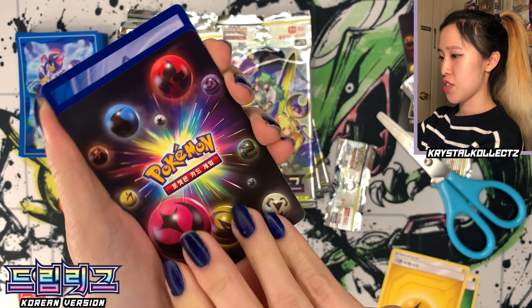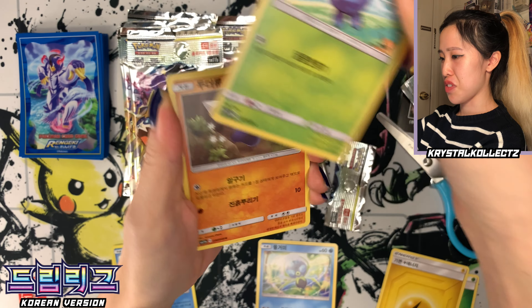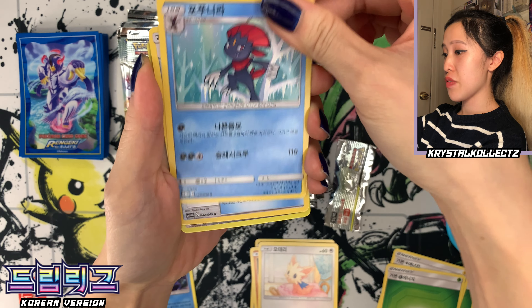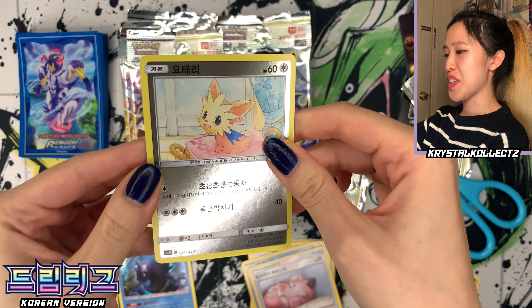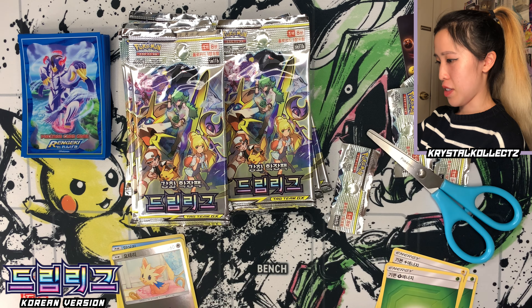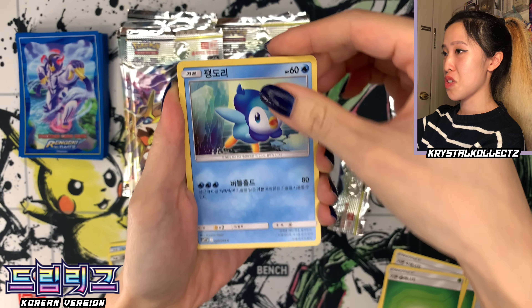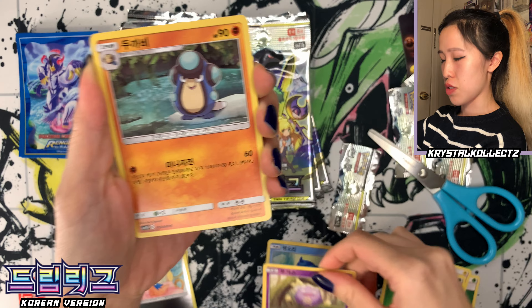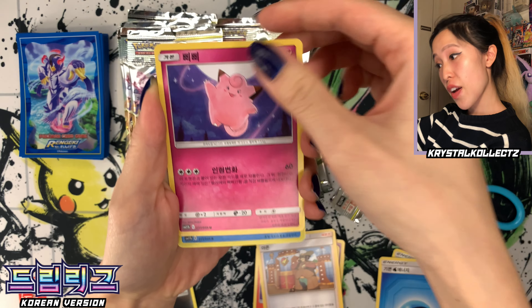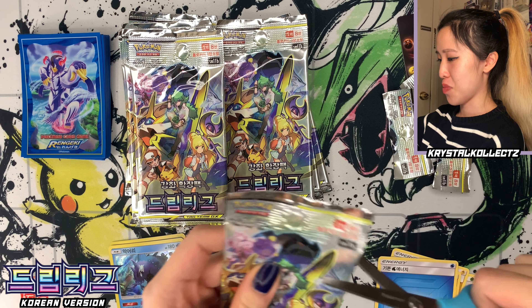Another advertisement — typical of Korean packs, possibly the first edition version; I think that one had a Halloween advertisement. We have Drillbur, Lillipup, Grass Energy, Weavile, Lily's Doll, and reverse holo Lillipup — super cute, it could easily be Lily's pet. Every pack has an advert at this point. With only 75 cards in the set, we're bound to get some repeats.